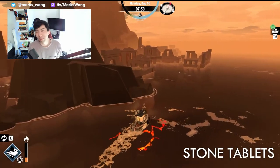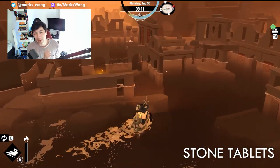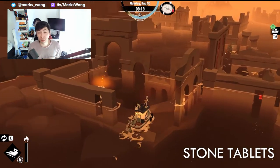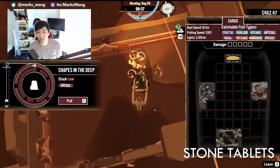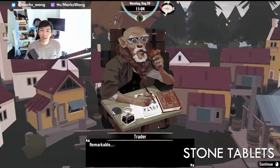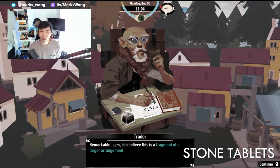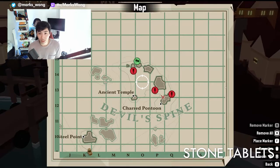Next up is the Stone Tablets pursuit, which can be activated by finding a stone tablet within the Devil's Spine. For any of these tablets, you'll find them floating in the water with a little bit of light over them. When you fish the first one out, the fisherman will mention that he saw the trader have something similar. Take it back to the trader and he'll tell you there are three in total and you should find the other two. Just take a look at the map on screen and head out to all the different locations to pick up all three stone tablets.